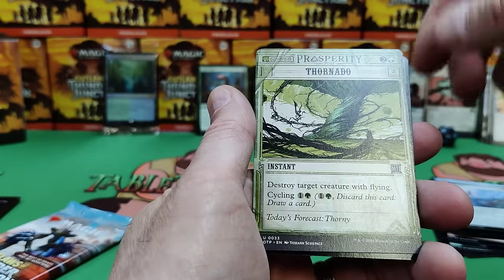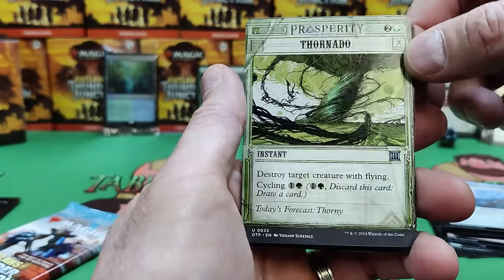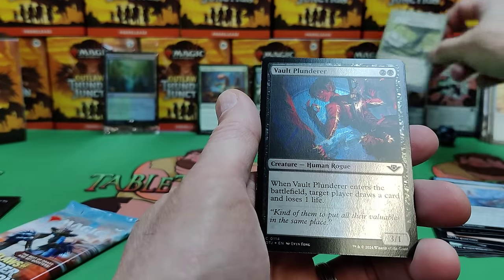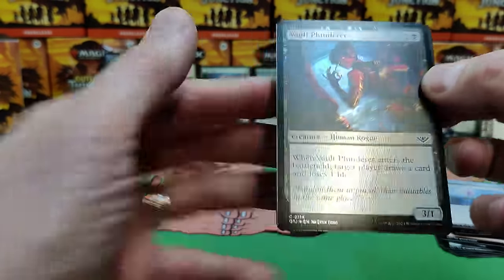Thornado — destroy target creature with flying. There's our green. That would also be good in our deck. So we're definitely in green, gang.